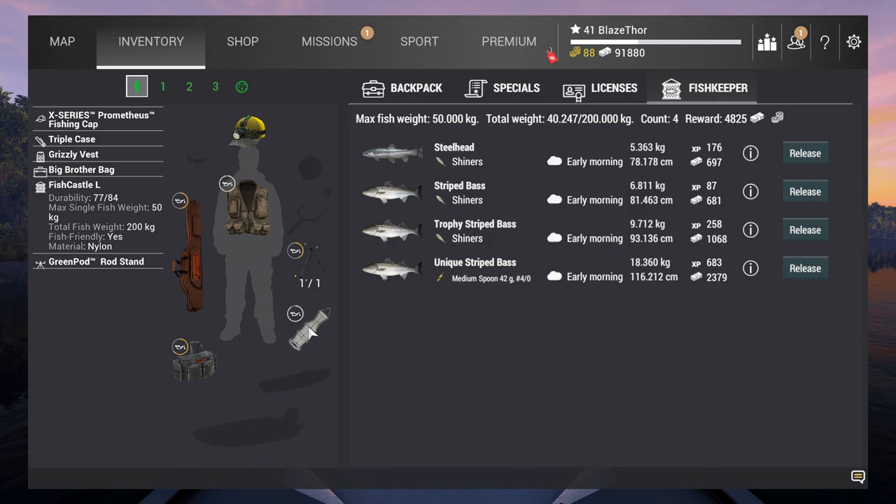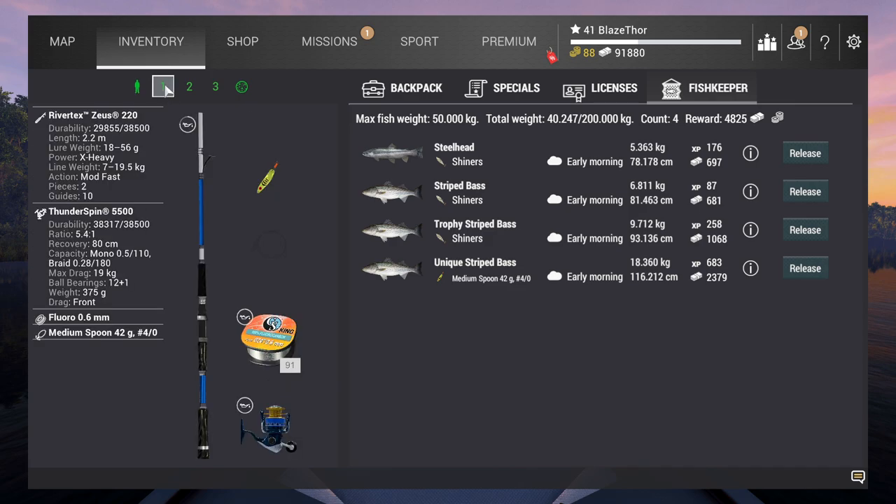In the past we needed to release some fish, but that problem is gone now. For the setups: the rod we already had so I didn't buy another - it's still the River Tech Zois 220. I bought the Thunder Spin 5500, which is 90 kilograms. If I upgrade to the 250 or 270 Zois I can keep my River Techs and then have a very universal setup that I can use for a lot of things - that's why I bought the Thunder Spin.